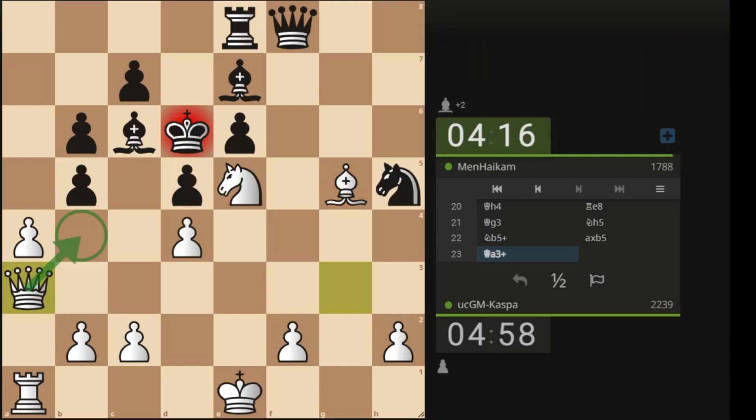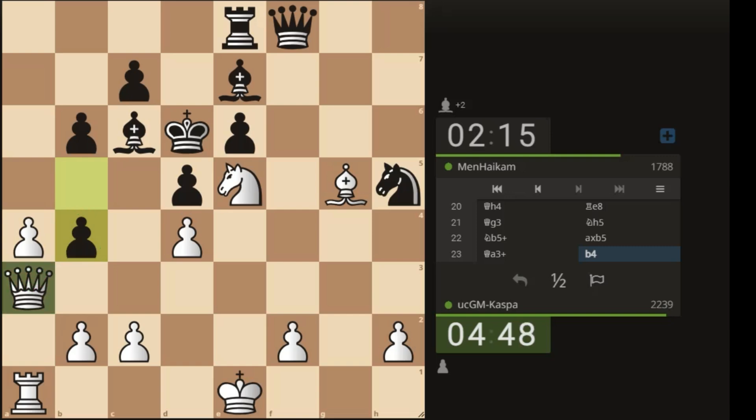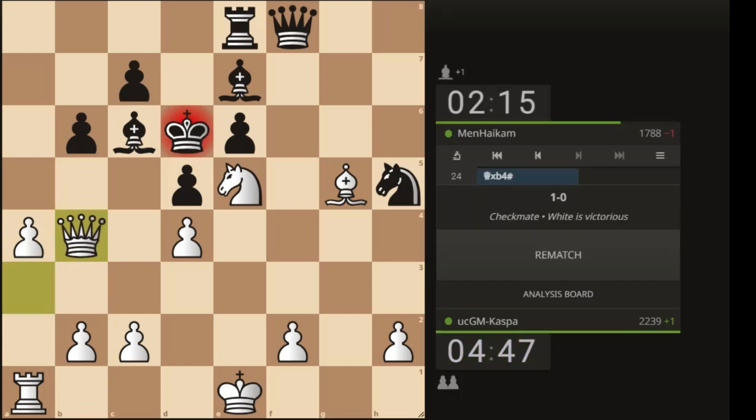These are the tactics I was talking about — it all comes down to these simple things that most beginners, intermediate-level players, and average players don't see. These are the things you learn when you start solving chess puzzles and tactics. They are boring, but puzzles allow you to get familiar with certain positions like these. Queen takes b4 — checkmate!